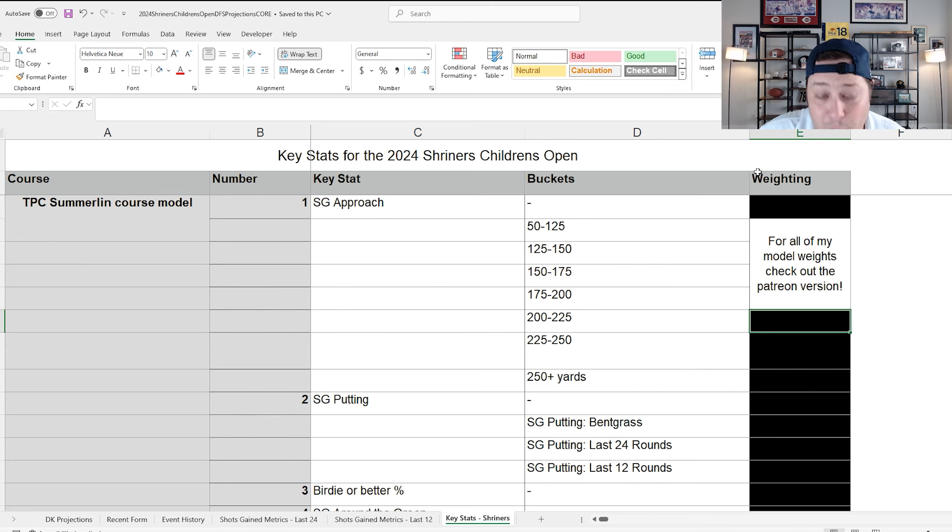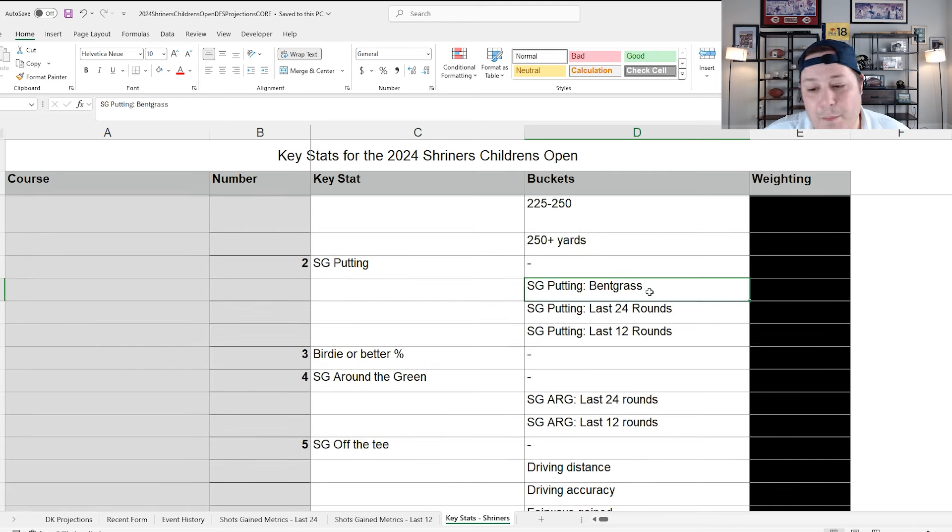For key stats, strokes gained approach is number one — no surprise there. The thing to really hone in on here are the proximity buckets. There are a lot of shots from 150 yards and in, which is reflected in the model weighting. From 175 to 200 yards you've got a lot of par threes, and if you lay back off the tee you'll also have shots in that bucket.